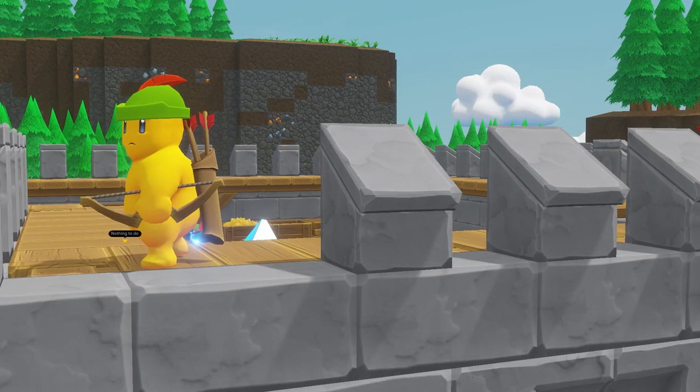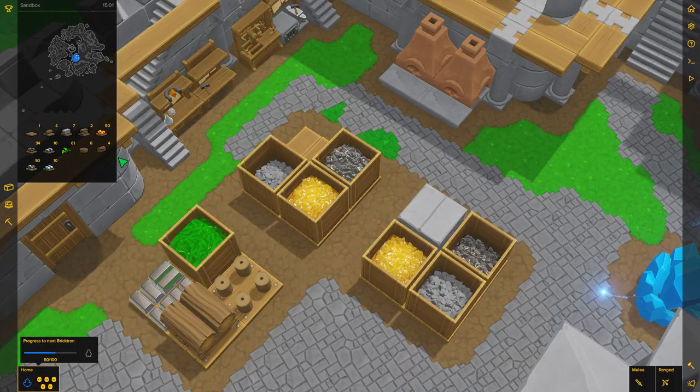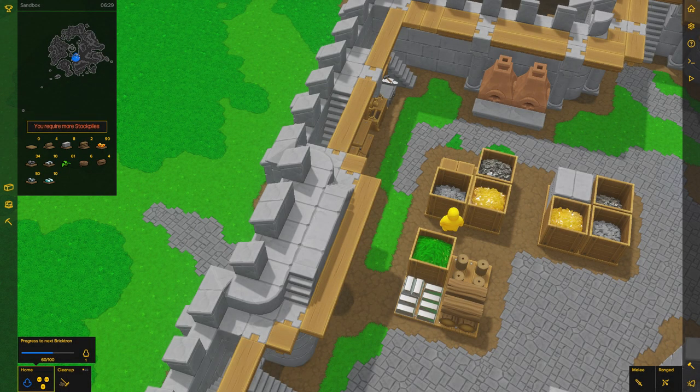The biggest and most obvious change is the new UI. There's a lot of things to cover so let's go from the top to the bottom. Under the minimap you can now find a list of the resources that your Bricktrons have stockpiled. It's incredibly useful for knowing the state of your economy at a glance, and really useful for knowing when you're out of empty stockpiles for your Bricktrons to work with.